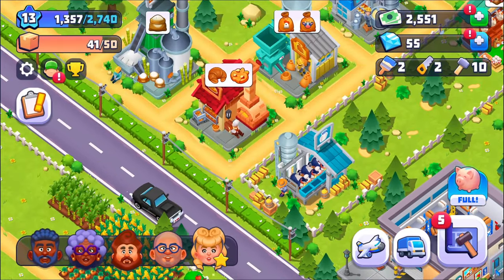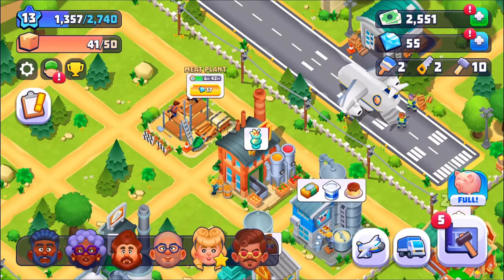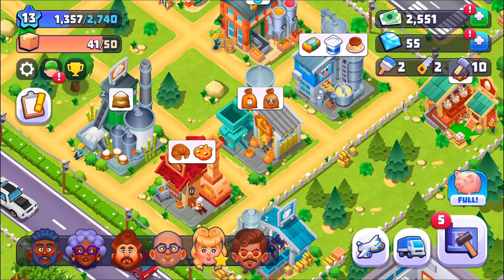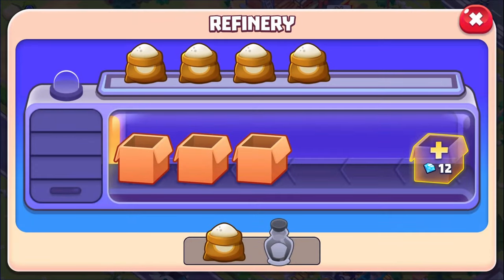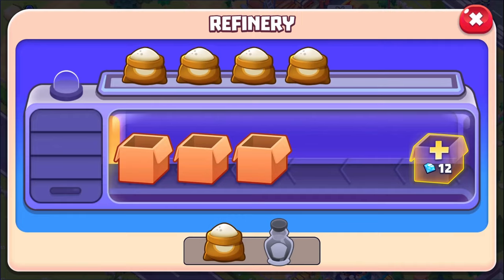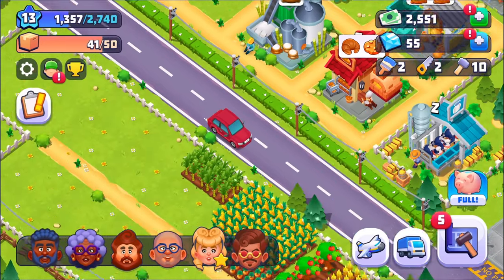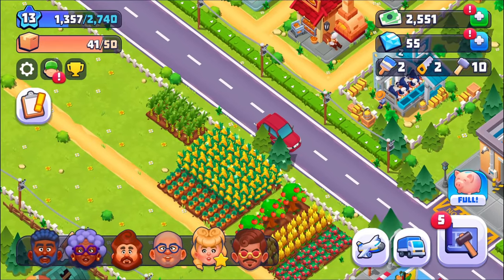This is the meat plant — that cost, I believe, $2,600, so that was really expensive. And with the sugar, this is the refinery — I had to make that too. The sugar cane basically just turns straight into white sugar, so it's just sitting there for when I need it.